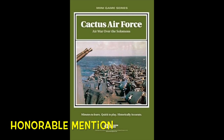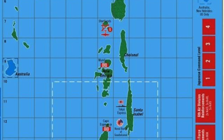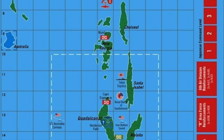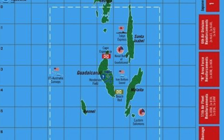Before we go to number one, we're going to do an honorable mention. It's called Cactus Air Force: Air War over the Solomons, also from Decision Games. This retails for $14.95 and is available on Amazon or from Decision Games. It's about the air campaign in the Solomons during 1942. I haven't written a review of this one yet, but trust me, it's a good one. If you see it, pick it up — you're going to like it.